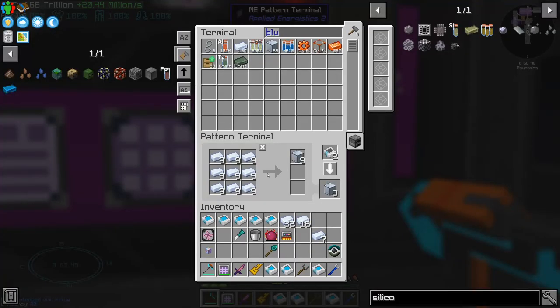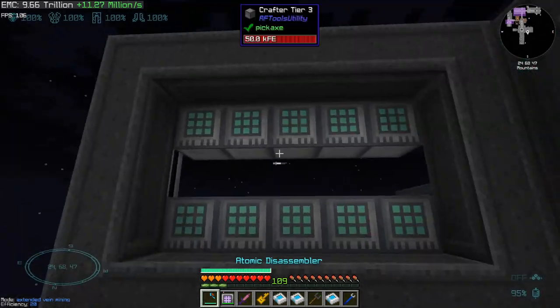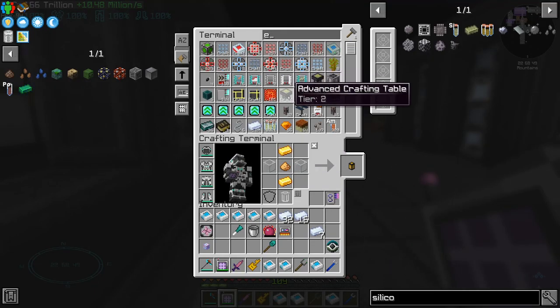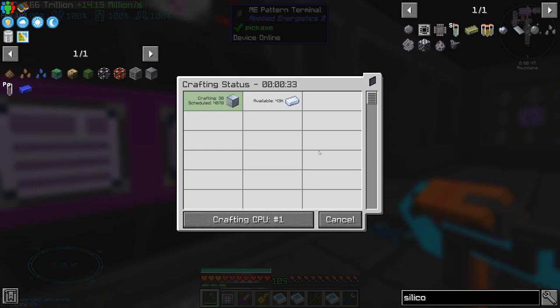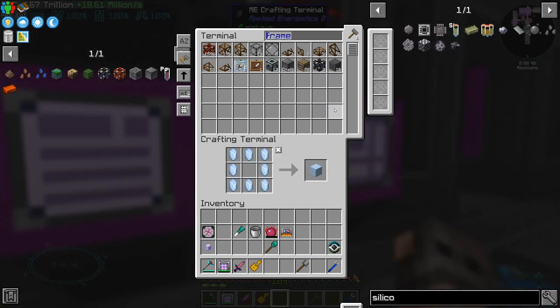Instead of making one block, we're gonna make a recipe for 9. Now if I want 10,000 blocks of aluminium, it should be 9 times faster. This is how fast I'm making frames — it's like 6 per second. That will solve a lot of issues. I ordered 4000 more frames, and yes it's slowing down because we ran out of glass, but it's almost ready.